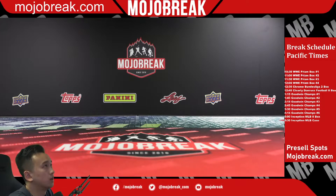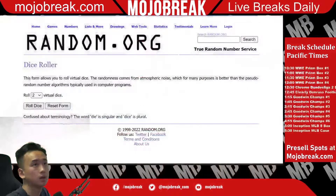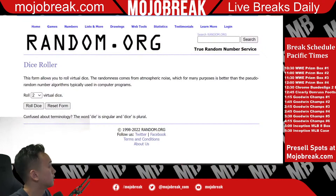What's going on everyone, today we are doing 2021 Goodwin Champs four-box random break number one. Just to let you guys know before we get started: all hits, numbered cards, and inserts ship — not base cards. It's going to be all hits, numbered cards, and inserts, so just letting you guys know that right now.